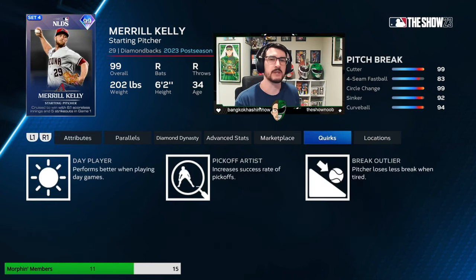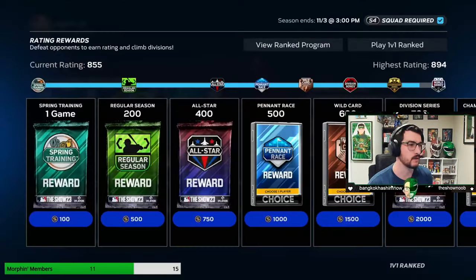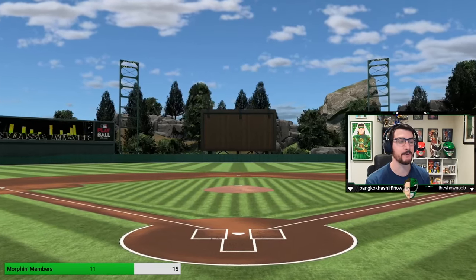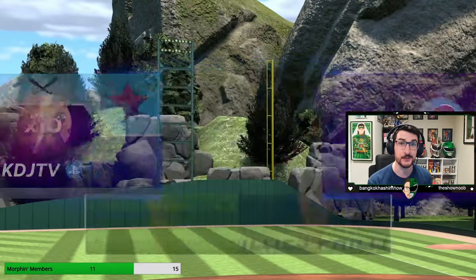We're going to try to right the ship here. When we talk about quirks: day player, pick-off artist, and breakout liar. The only one I truly care about here is breakout liar. Playing a day game would be nice as well. Pick-off artist — does anybody pick people off? I have a record of 105 and 30, ranking is 855, and we are on Hall of Fame. Let's go into a game. Our opponent today is going to be the Red Squircle, and Patrick Corbin. The Cal Ripken boost — hooray! And we're at Shield Woods. Everyone, hang on to your butts, because you know when we play at Shield Woods, weird stuff happens.